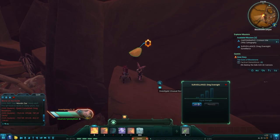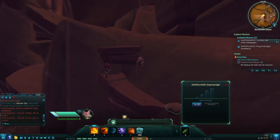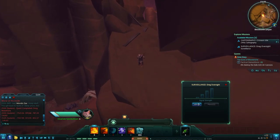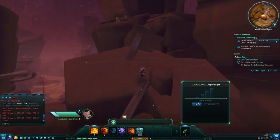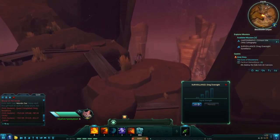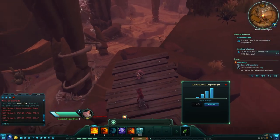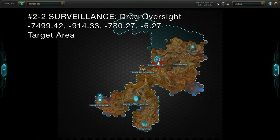Keep an eye out for two large boulders near the back of this area that lead to an interactable unusual rock. Investigate this and you will open a path up. Climb the rocks and planks all the way to the top. The sweet spot is at the end of a wooden platform overlooking the canyon. Place your beacon to complete the mission and help the Dominion keep tabs on the local Dreg.